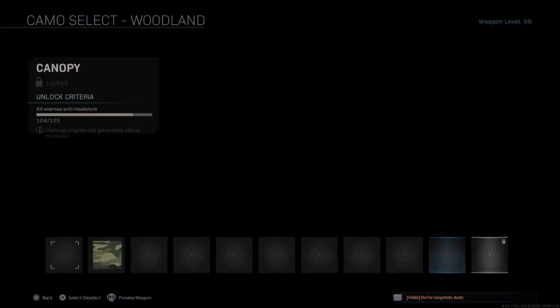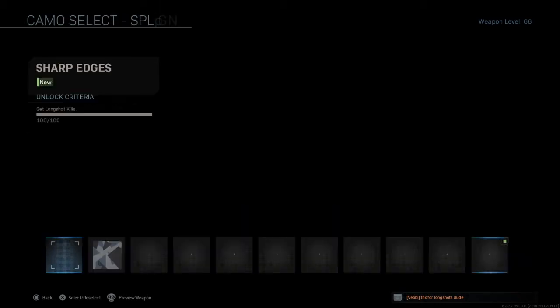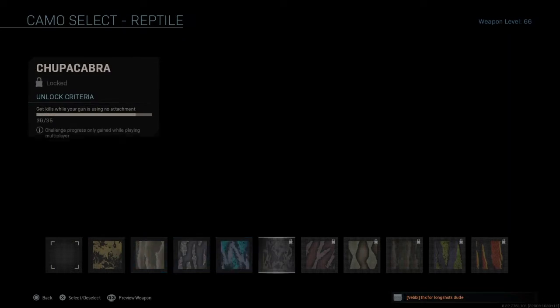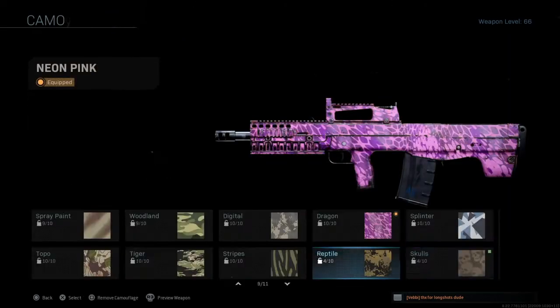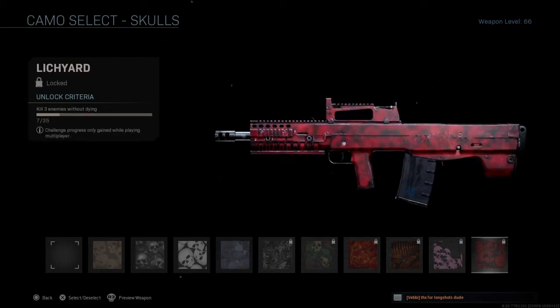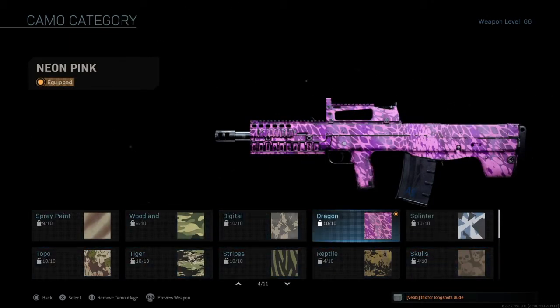After a while, after I started the challenge, I ranked up my gun to max level and unlocked the two last camo challenges, which is streaks — three killstreaks — and also rough tile, which is no attachments on the gun.